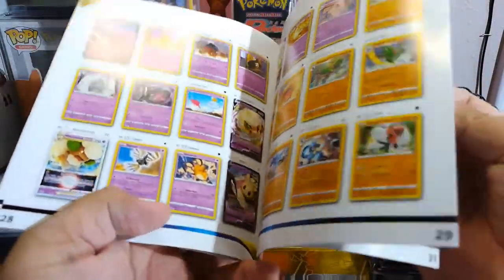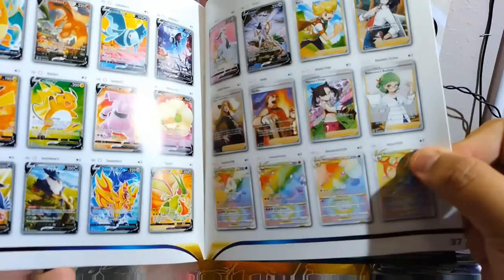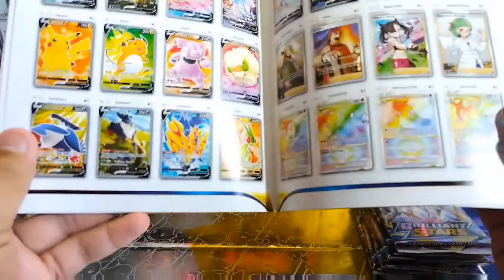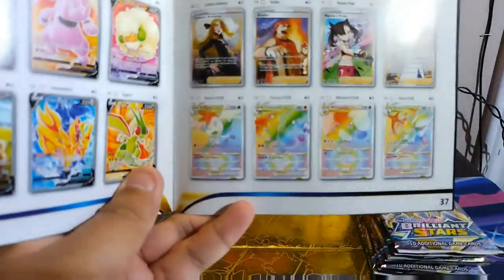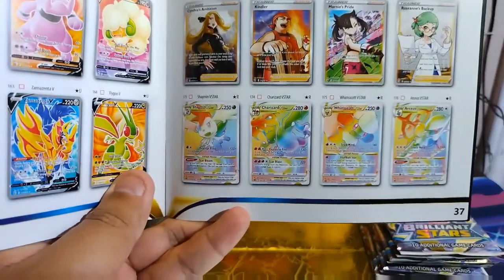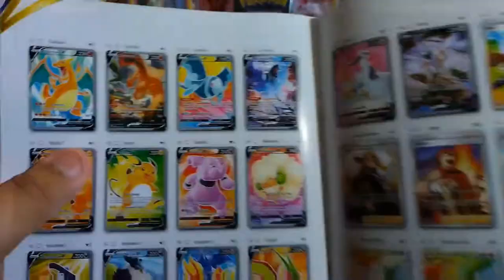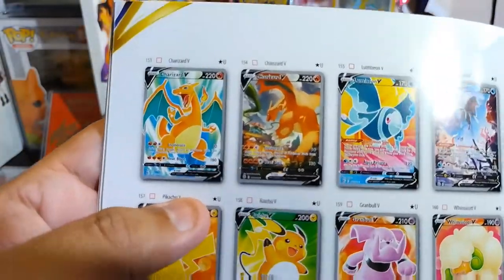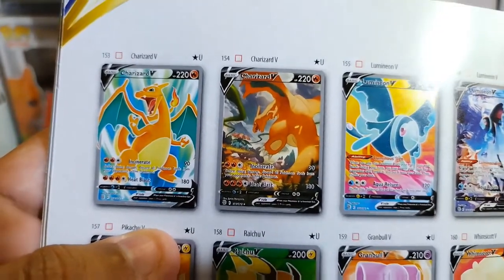We all know what we're chasing here. My chase card — I always announce it every time. I know everybody's is that Charizard, but not mine. Well, mine is a Charizard, but it's not that one — it's this one that I want: the Charizard V alternate art. Pull that bad boy and I quit the set.